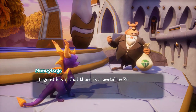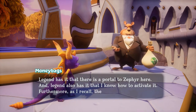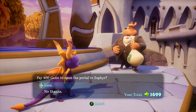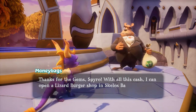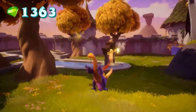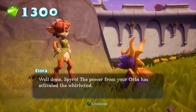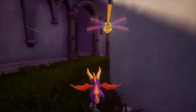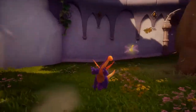Legend has it that there is a portal to Zephyr here, and legend also has it that I know how to activate it. Furthermore, as I recall, the legend mentions something about me activating it for a small fee. Sure. Thanks for the gems, Spyro. With all this cash, I can open a lizard burger shop in Scylos Badlands. Well done, Spyro. The power from your orbs has activated the whirlwind. The whirlwind? God damn, my orbs are powerful. Sorry, that sounded just about as bad as I intended it to. That's fine.